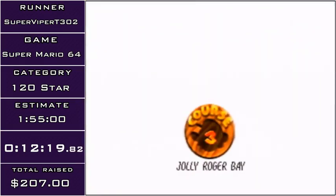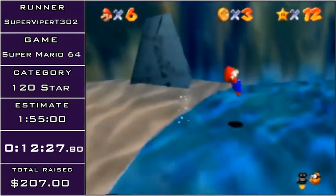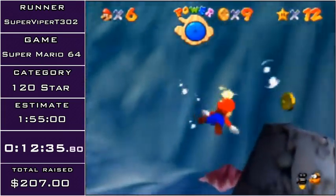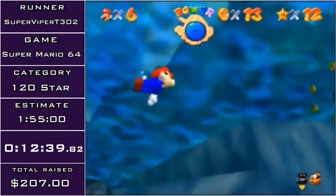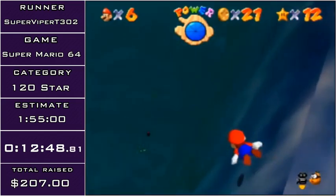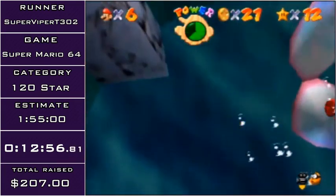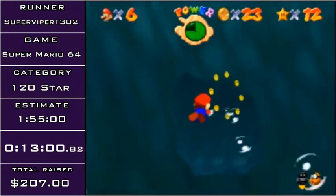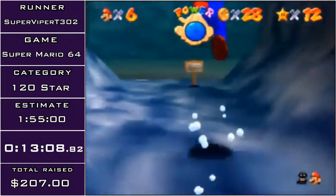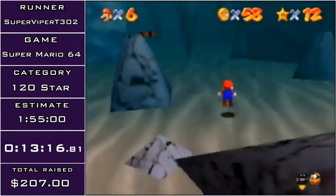Now I'm going to do the 100 coin star. Of the 15 main courses, this course is the tightest on coins — out of 104, three of the coins I'm skipping are in the cave with the Goomba, so I have one spare coin in this entire round. There's very little RNG in this star — the only real RNG you have to worry about is the coin box at the start. There's also these clams, where the red coin hitboxes jut out just barely enough for you to grab them without opening them. This blue coin switch — if you miss any of these blue coins, you automatically can't get the 100 coin star. I got all of them, so we're good.